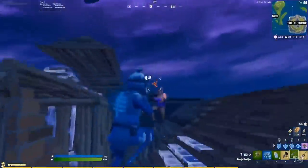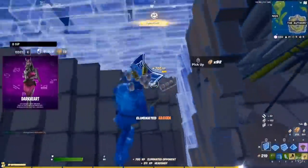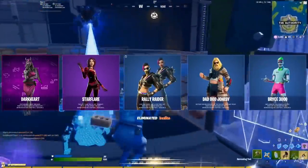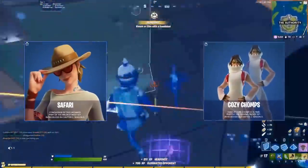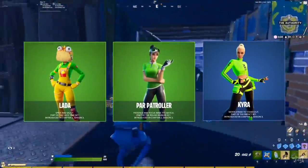As usual, a bunch of new cosmetics were also added to the game files. For full skins, there's the Darkheart, the Starflare, the Rally Raider, Dadbod Jonesy, Bryce 3000, Safari, Cozy Chomps, Comfy Chomp, Surf Witch, Kyra, Larder, and the Paw Patroller.